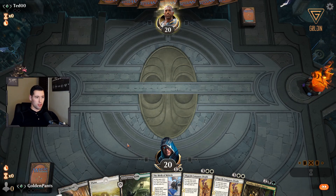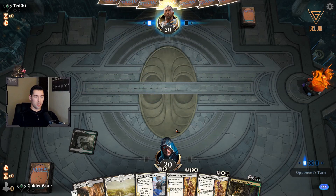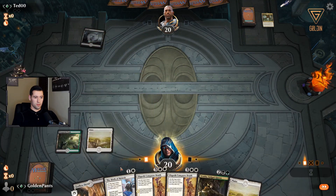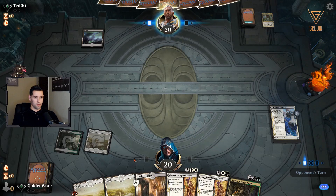Opponent decides to mulligan down to six — took a while to decide, must have had a lot of good stuff but only like one land or too much good stuff and many lands. We'll thin our deck of some planeswalkers. Unless we draw something good, we're going to tap with the Godless Shrine and then hopefully turn four get Vraska down unimpeded. We see black, so I'm thinking discard at some point — Agonizing Remorse.